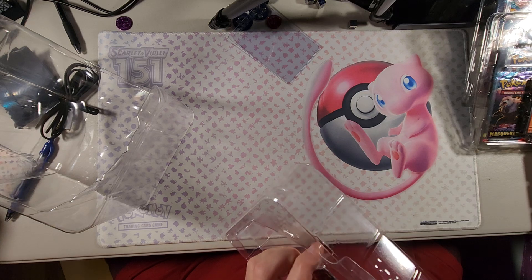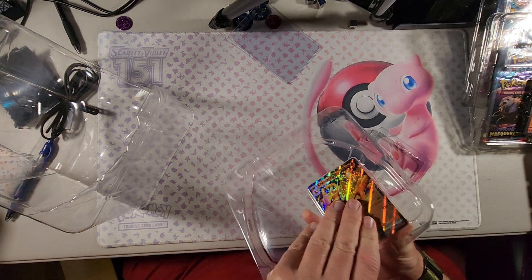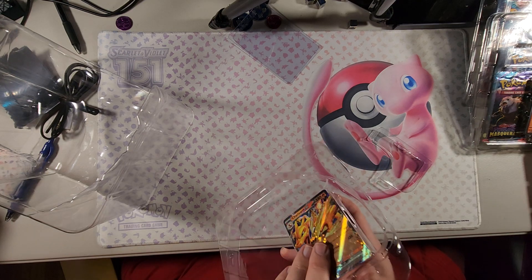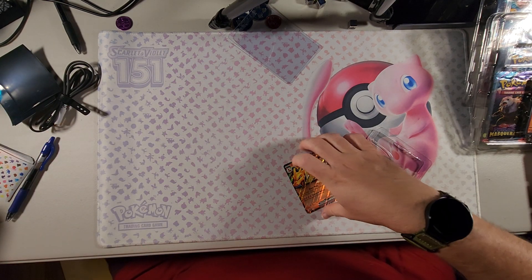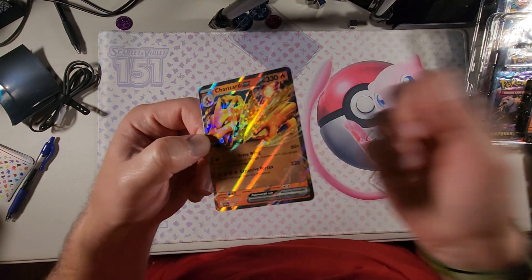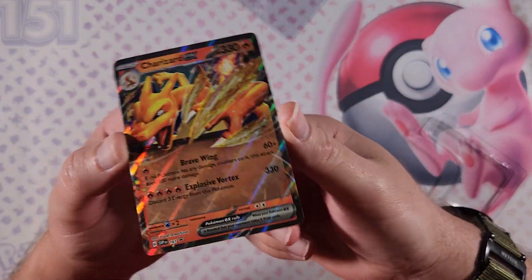Let's look at this Charizard EX. We'll open it from this side and pop that baby out. It is wild that Pokémon does these collections. It's an EX — let me bring in the zoom here. It's an EX, nothing cool looking.